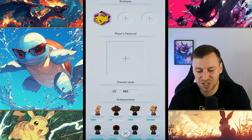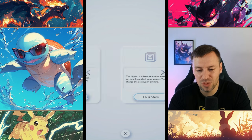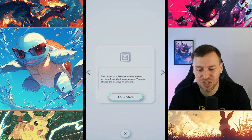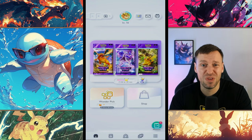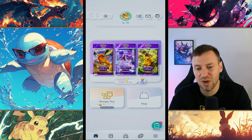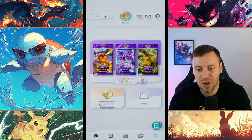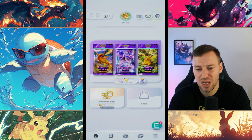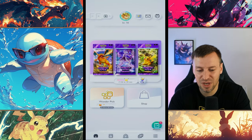There are some cool things in Pocket like you can build your own display boards and binders, though I'm not really interested in that myself - I'd rather do it in the real world with real cards. One notable difference: you have to pay for the pass in Live, whereas you don't have to pay for the pass in Pocket.